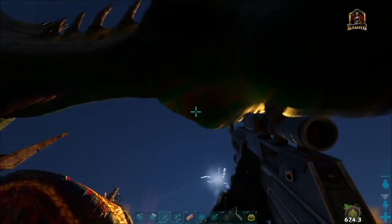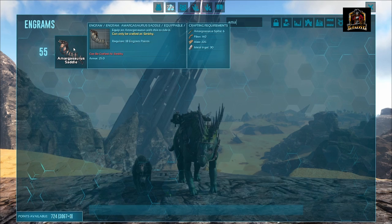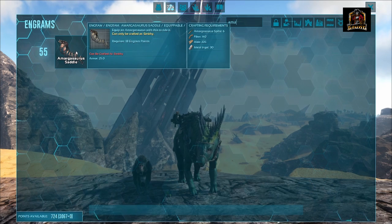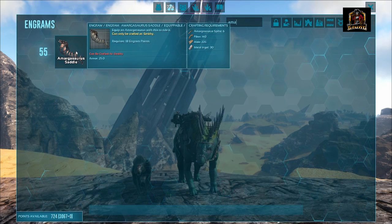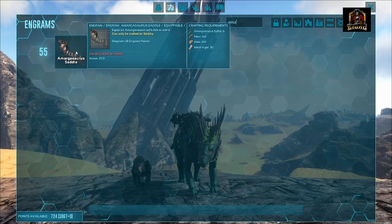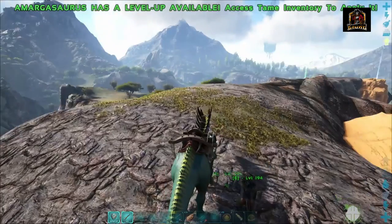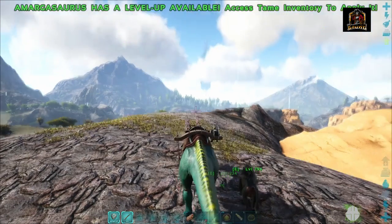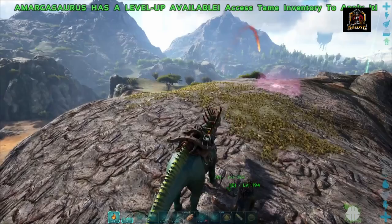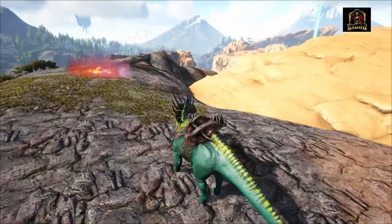The Amargasaurus does require a saddle to ride, which can be unlocked in your engrams at level 55. It will run you six Amargasaurus spikes, fiber, hide, and metal just for the base primitive saddle. So you'll need to go farm yourself some Amargasaurus spikes. That said, I've got my trio here in front of me. These guys are really cool — I won't go through all of their abilities. I'll leave some for you to discover, or I might cover them in a future video.